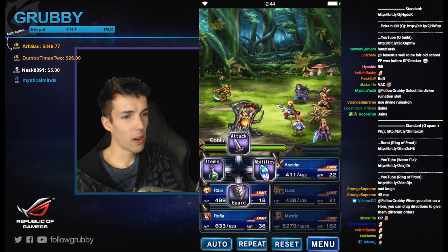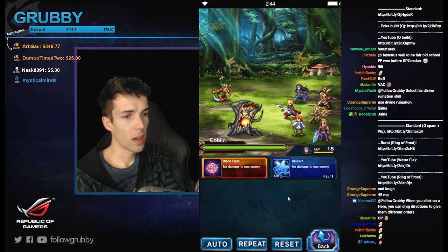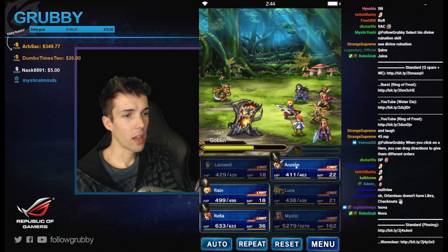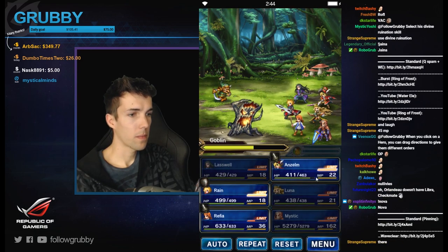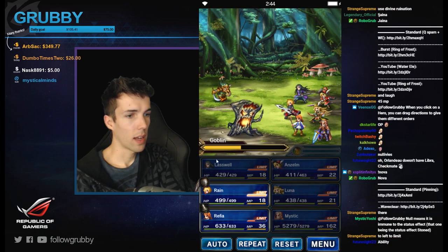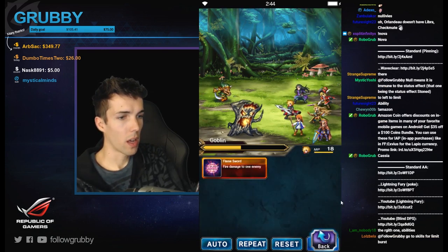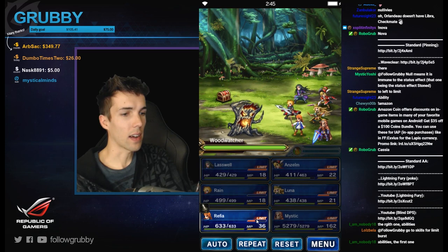Alright, how do I — wait, what was that? Rain goes on guard. How do I use limit bars? It's not working... okay, to the left — go to Skills for Limit Burst. Okay, like this — I see, I got it!